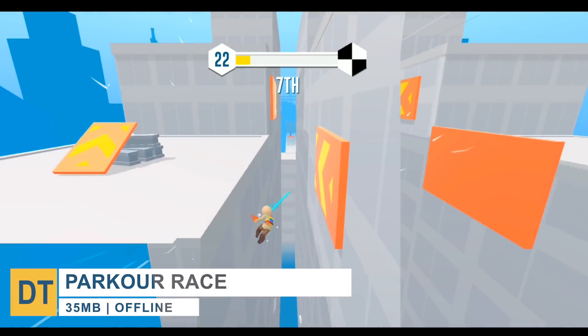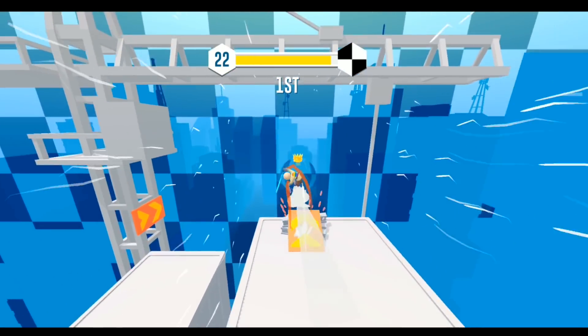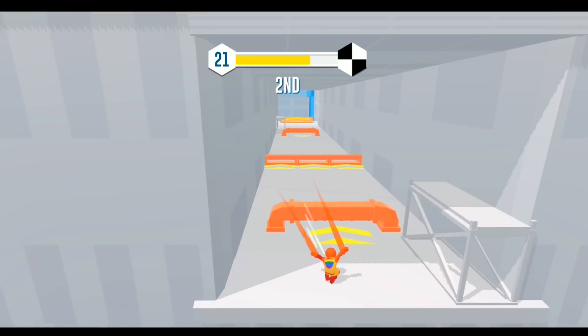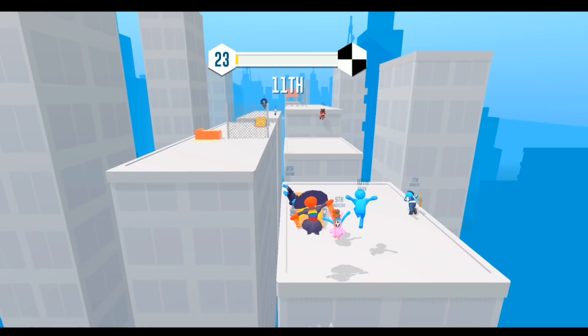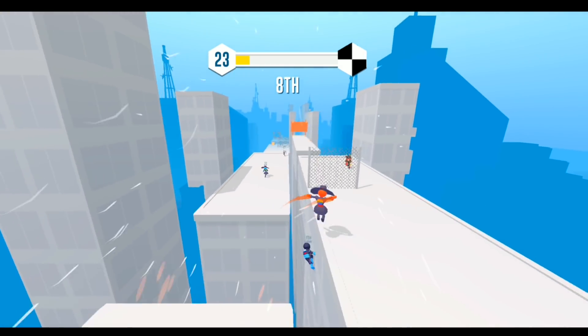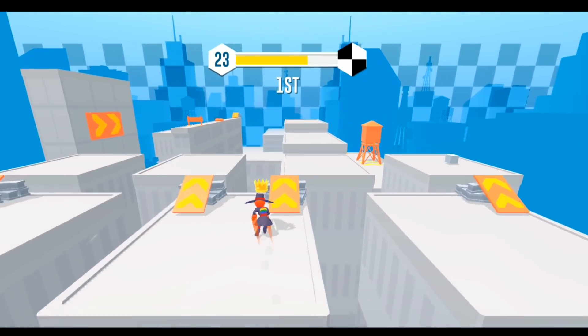At number 13, it's Parkour Race. This is an addictive offline parkour stickman-style racing game in which you have to race against nine other NPCs and reach the finish line by crossing buildings. The game works in auto mode, so you only need to indicate a good direction for the stickman in order to arrive early at the finish line. Overall, Parkour Race makes a worthy addition to the library of addictive games, so give it a try — but beware of frustrating ads.